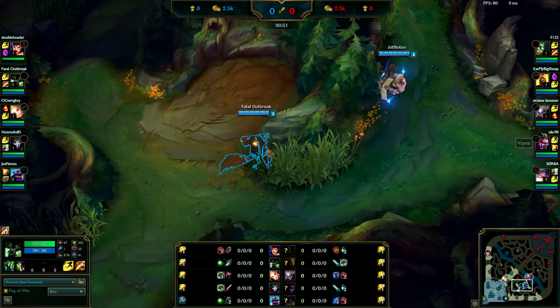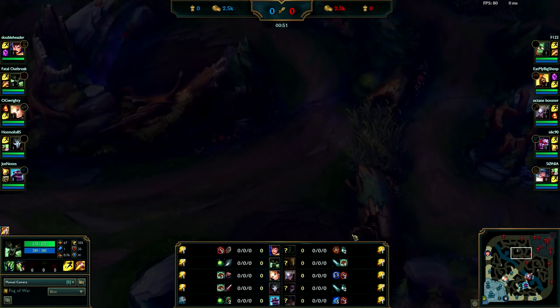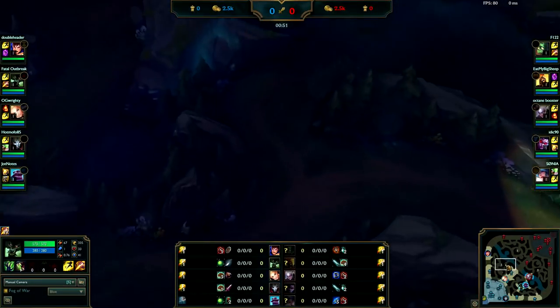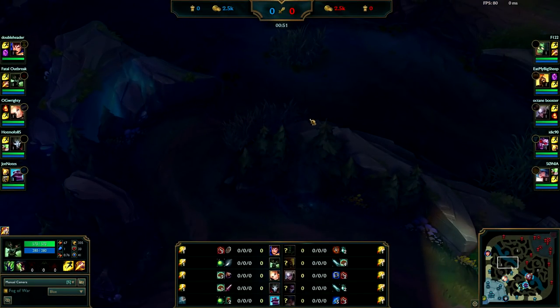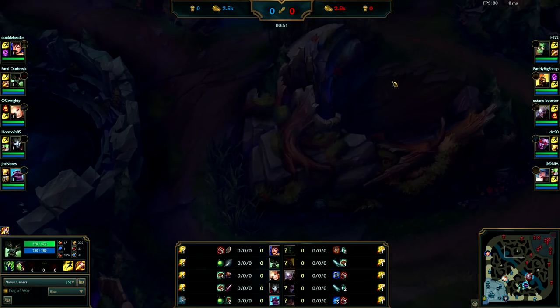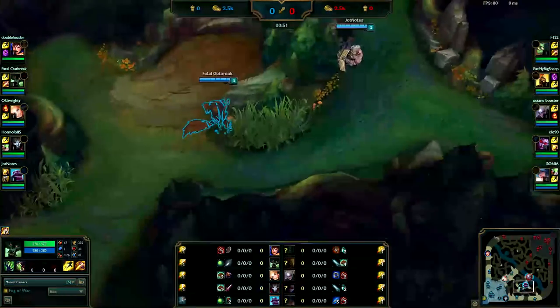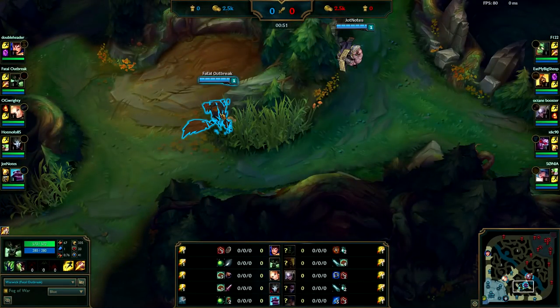First off, I don't like your starting camp. Since you're playing against Amumu, you're pretty sure he's going to start his blue buff. What you need to do is wait in this bush, and around 1:30 run out, come up here, take his red buff, leave a ward there as you're leaving, then come out blue, Gromp, down to your red, and then gank.